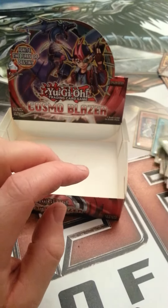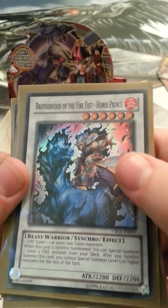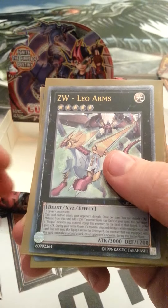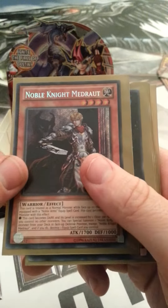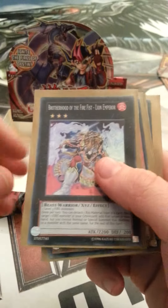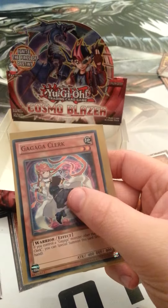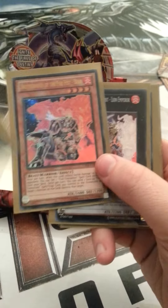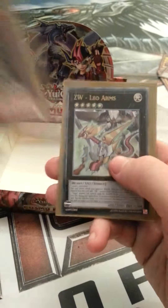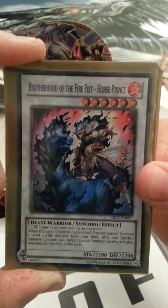Let's have a recap of the Supers, Ultras and Secrets. Brotherhood of the Firefist Horse Prince, ZW Leo Arms, Secret Rare Noble Knight Meda Root - not the one I wanted, I would have liked the Diamond Dire Wolf, but still a nice card. Murmail Abyss Strict, Brotherhood of the Firefist Lion Emperor, Brotherhood of the Firefist Bear, Noble Arms Caliburn, and Gagaga Clerk. And that is it for this unboxing video. Remember to like, comment, subscribe, and don't forget to visit our store, Beaver Bros Collectibles on eBay, where you can purchase Yu-Gi-Oh cards, Pokemon cards, HeroClix, and maybe some Lego. Thank you for watching. Please subscribe.